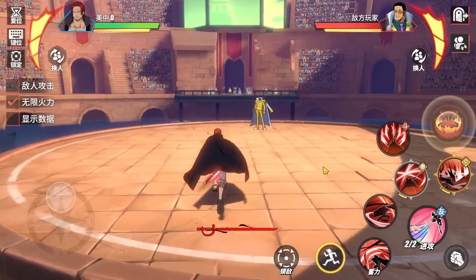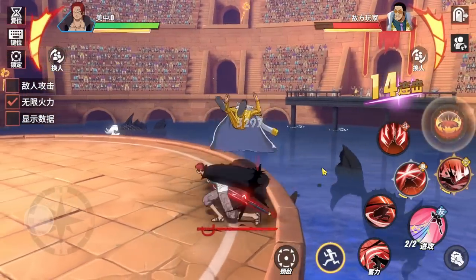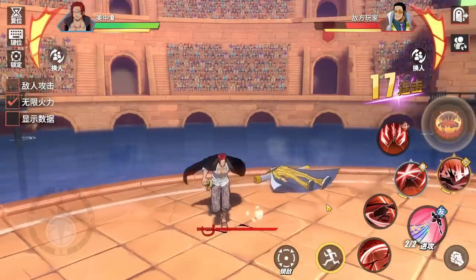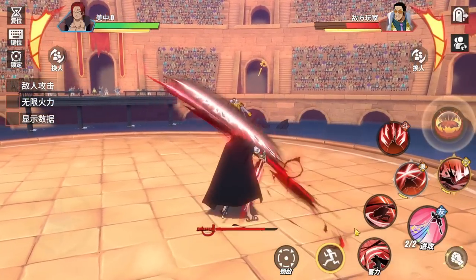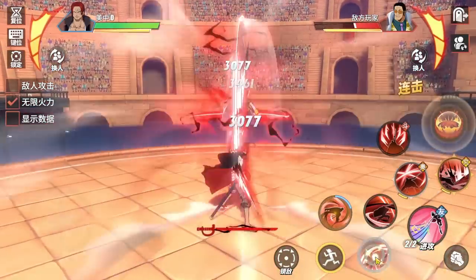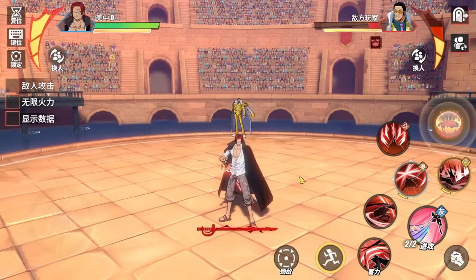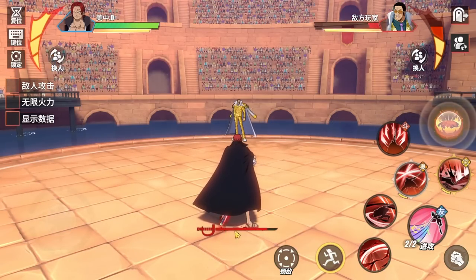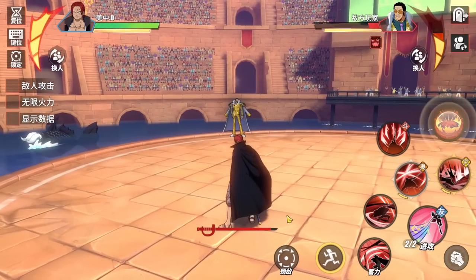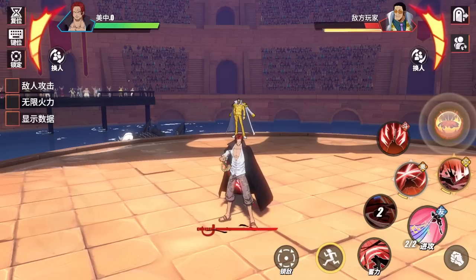The next thing is the charged state. His basic attacks become way better with a lot more range and damage. Look at the first skill in charge state — you can do like 4 hits on it. When you're in charge state, it depletes the bar, but if you hold on again you'll exit the charge state. That's a convenient way to store it if you want to use it again later.